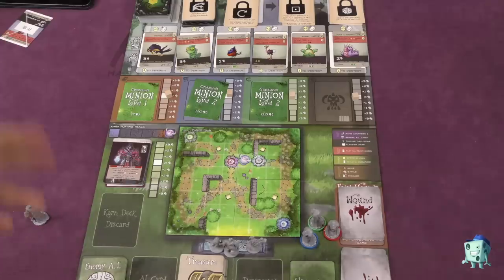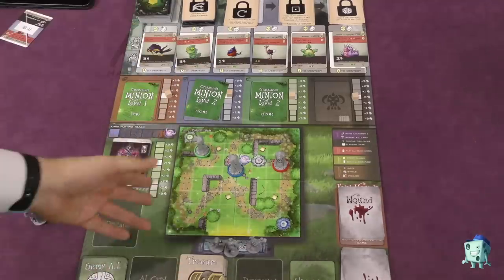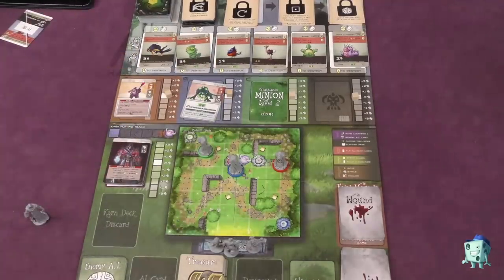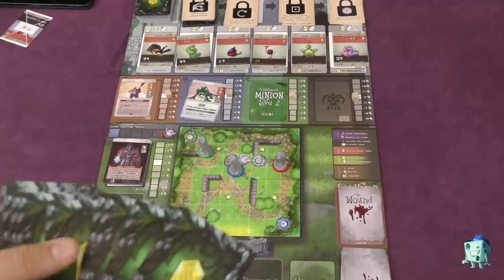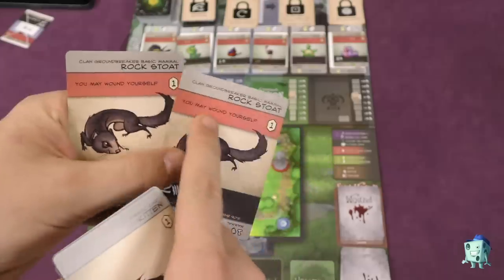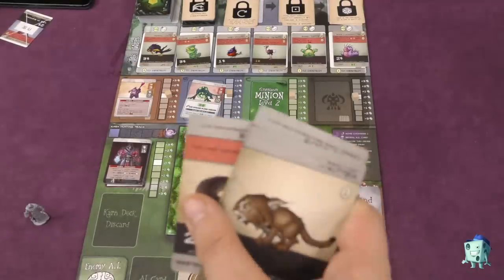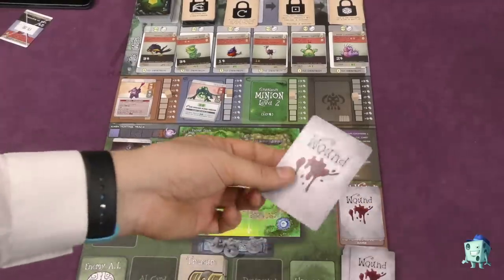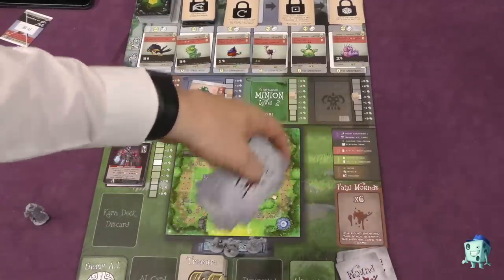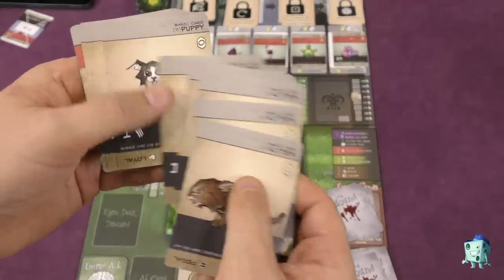Each turn of the game, players determine their initiative and move around. The bad guys move through a programmable method. You'll draw some cards showing how they move around the board — maybe one will be revealed, maybe multiples with their special abilities. Players draw five cards from their deck and play them. At the beginning, your cards are fairly innocuous, but some of them let you wound yourself. Tog gets more powerful when they wound themselves. When you wound yourself, you take wounds from this pile — they get put in your deck and clog it up. There are also fatal wounds when you get attacked, and when you run out of fatal wounds, the game is over.